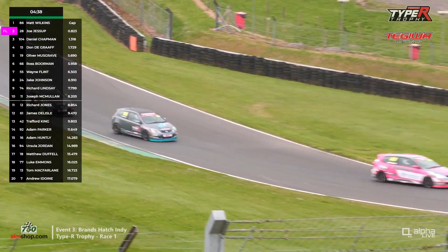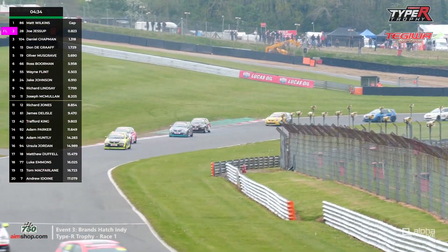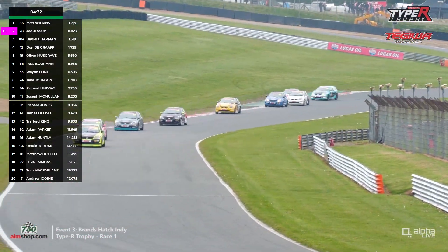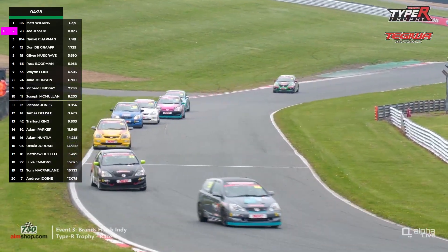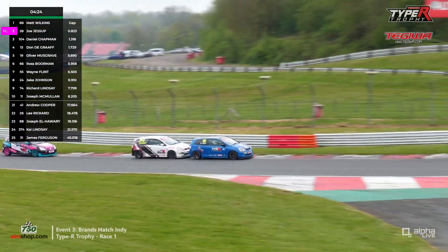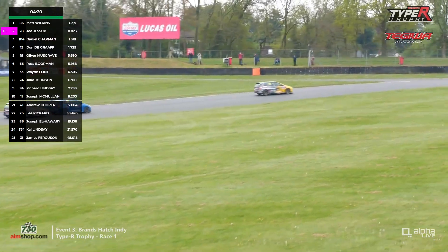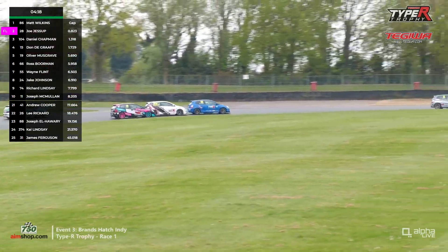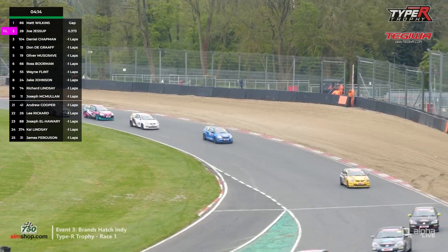Then it's Musgrave, Borman, Wayne Flint — newcomer to the championship — ahead of Jake Johnson as they make their way through Graham Hill Bend. Down the Cooper Straight, it's a line of about 10 cars in this group. Top 10 cars get reversed for the grid for race two. Joe McMullen is the driver currently in P10, but he's got plenty around him. Behind is Richard Jones in 11th, I think.